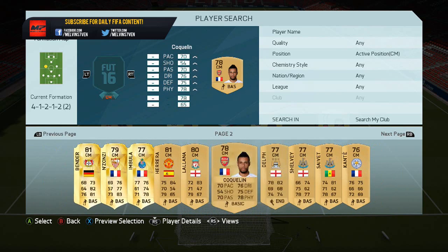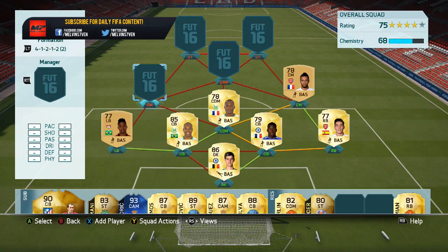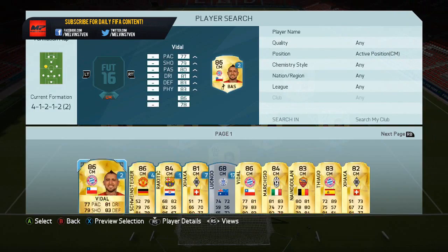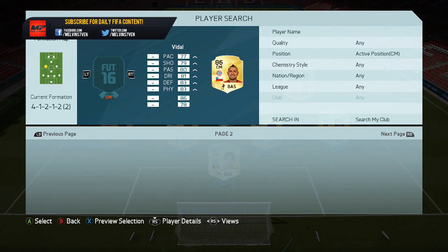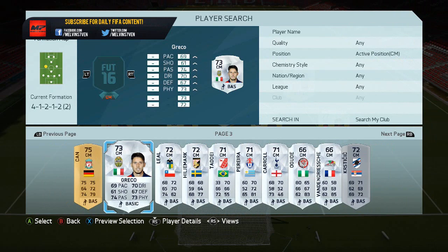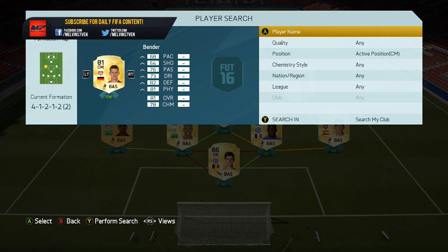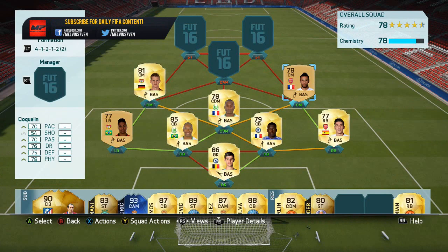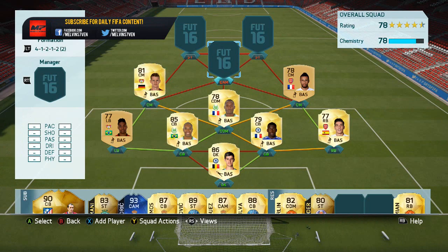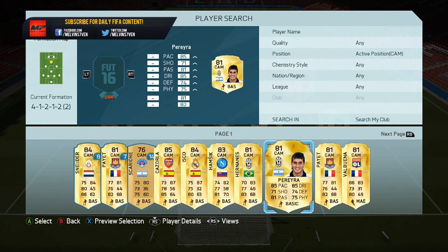The next player — I've put him on the wrong side but we've got Coquelin as a center mid, and then the other center mid is Bender. So we've got two relatively defensive center mids who we've pushed up to center mid, and they do work very well. They're CDMs played at center mid.